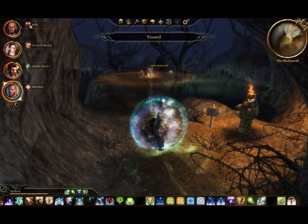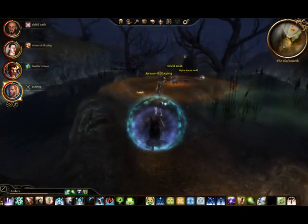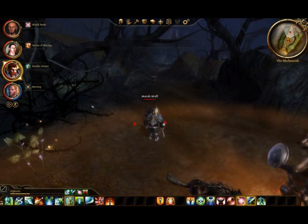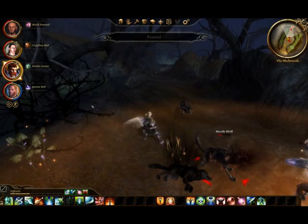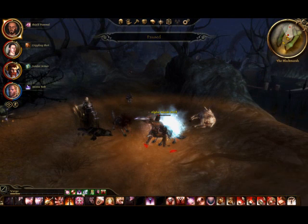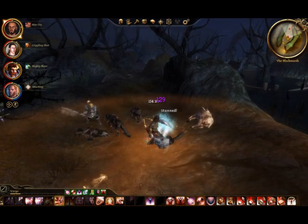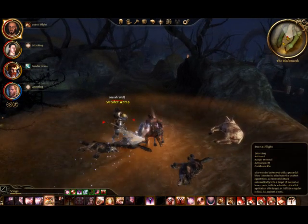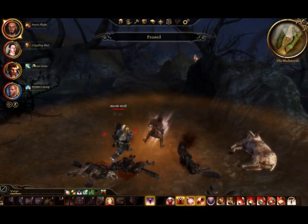Two things have happened there: my warrior's fired off his taunt so he's moved to a new ability, and Anders has fired off his rock armor. You can also move characters as part of the action. You can see the ability indicators firing off above. Following Ogren now, he's managed to put thunder armor on. You can also queue up other things - like if you've got a lot of mobs around and you want to knock them back, you can do War Cry. You can queue abilities up in pause mode.